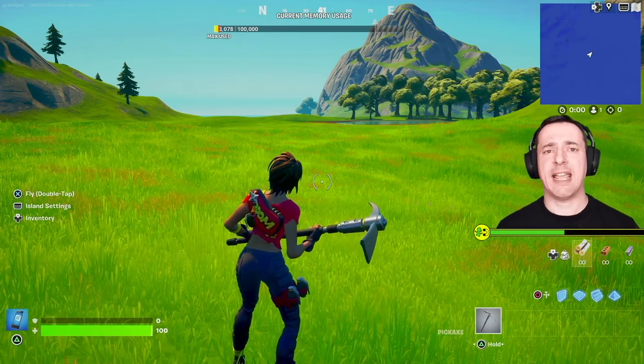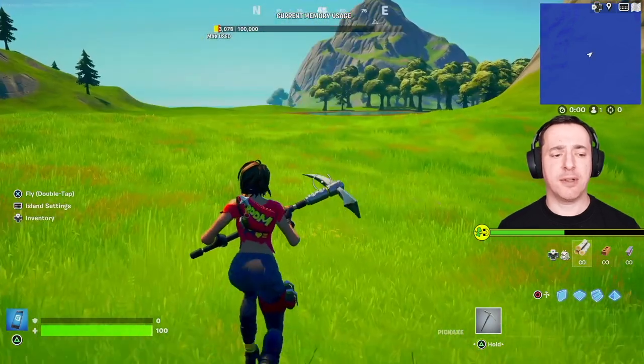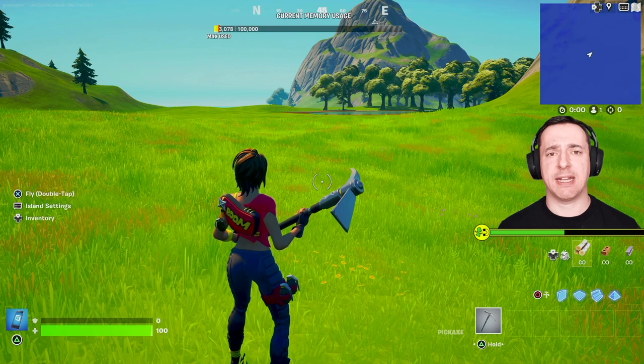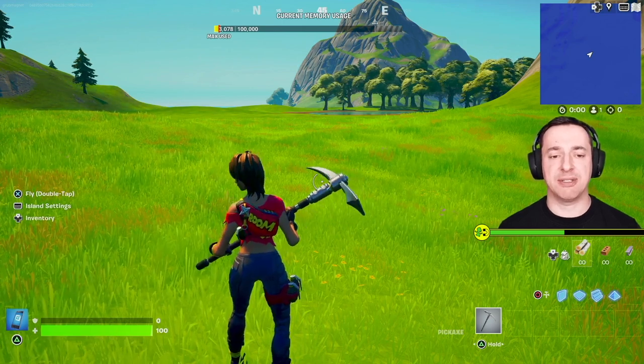Hey everyone, in this Fortnite Creative how-to-add-chests-and-ammo video I'm going to show you exactly that. It's a little bit confusing so I've got two options for you: one is a chest and ammo gallery where you can have pre-built chests, and another is a custom chest which we'll get to at the end.